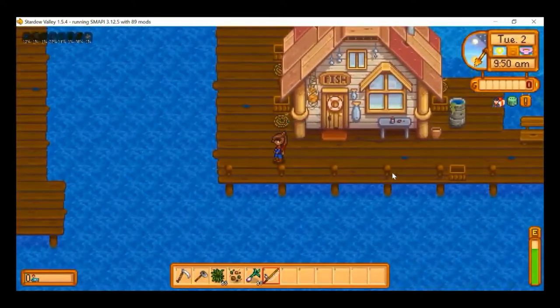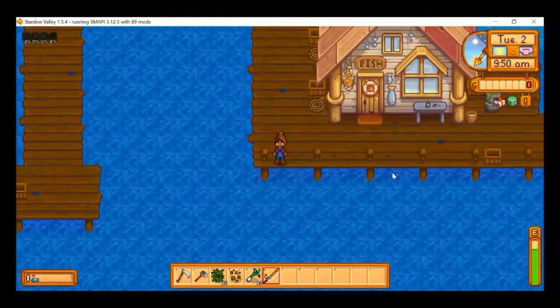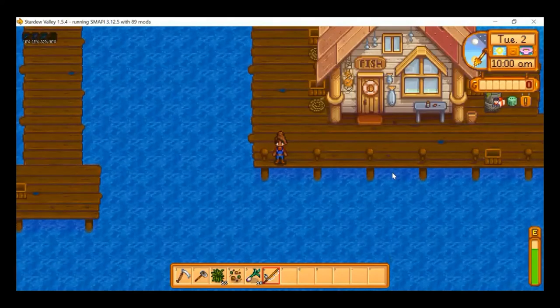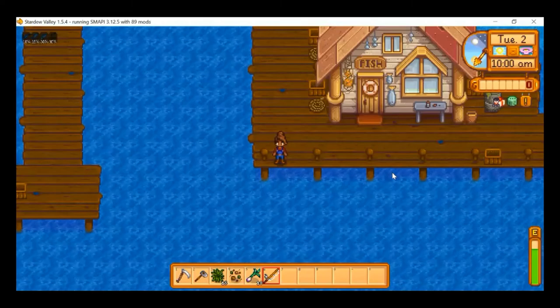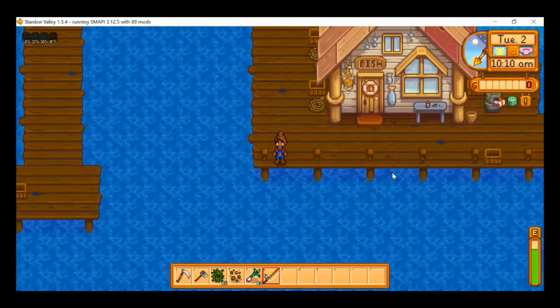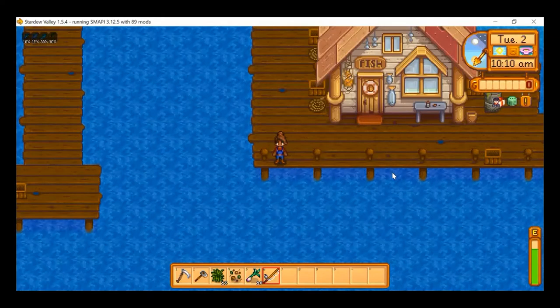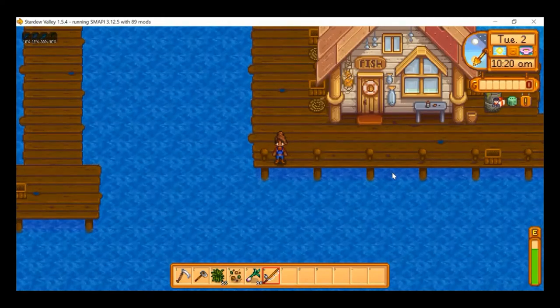Let's grab out the fishing rod right now. In the top left you can see a little menu showing all the fish currently available to be caught in these waters. They're all darkened out because I haven't caught any yet, but once I catch one it will light up to indicate that fish has been caught.